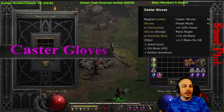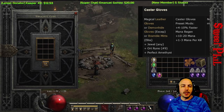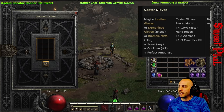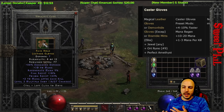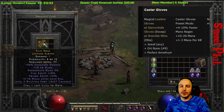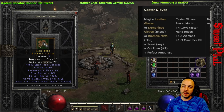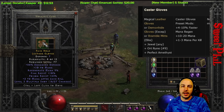Caster Gloves need leather gloves, demonhide gloves, or bramble mitts, any jewel, an Ort rune, and a perfect amethyst. You get faster mana regen, mana, and mana per kill — which early on can really benefit your character since you'll be killing a lot of monsters with a small mana pool. This one got 2 mana after each kill, plus enhanced defense, fire resistance, and poison resistance. Getting faster mana regen and mana on gloves is really helpful.